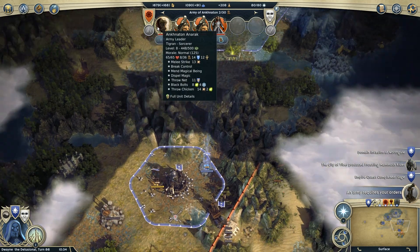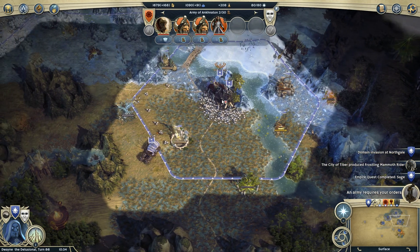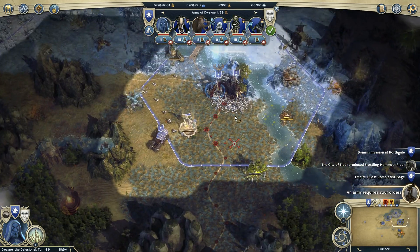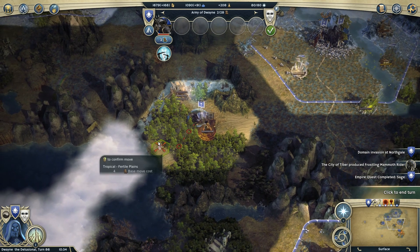She got some Sphinx. Let's play with the tiger folk next time. I really like the Frostlings but I just feel like they're kind of boring, which is funny.